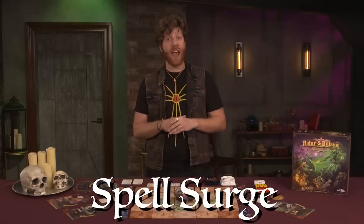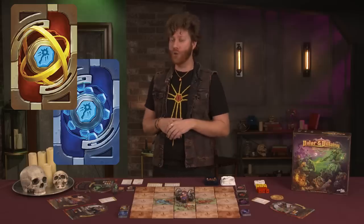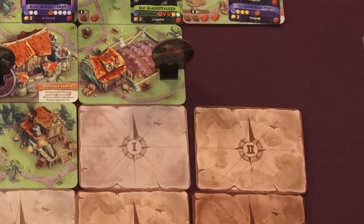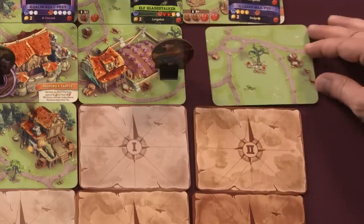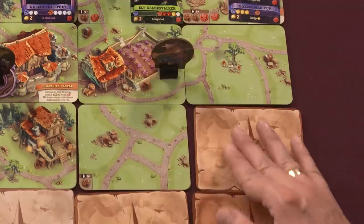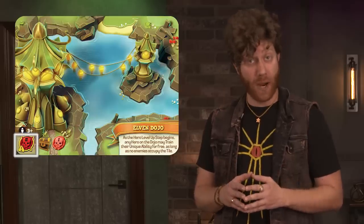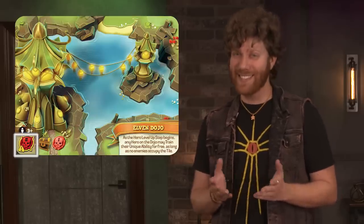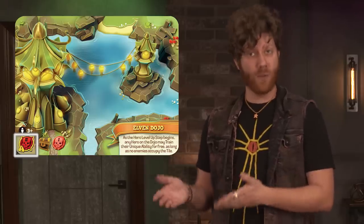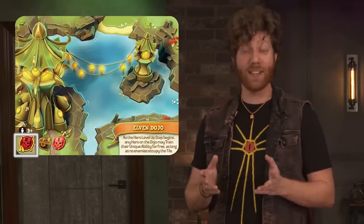Spell Surge: this action costs one point and allows the character to draw two spell cards in any combination from their allotted spell decks. Scout: this is a free action costing no action points, and allows a hero to flip map tiles adjacent to their character. Then, according to the symbols on the map tiles, they populate them with cards, including treasures and minions. Some tiles have an ambush icon on them as well, meaning that the scouting hero was ambushed — set those minions aside and resolve the other icons first. Then the villain gets to spawn the ambushing minions, enacting their actions immediately.